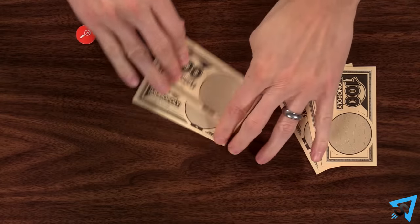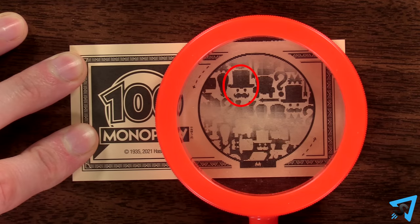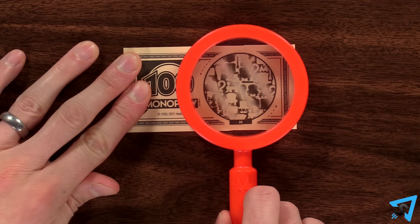Any player may use another decoder chip to check this money too. If Mr. Monopoly doesn't have a mask, then it is real. If you find a real bill, announce it and nothing happens, and the transaction occurs like normal. When you decode, you must tell the truth.